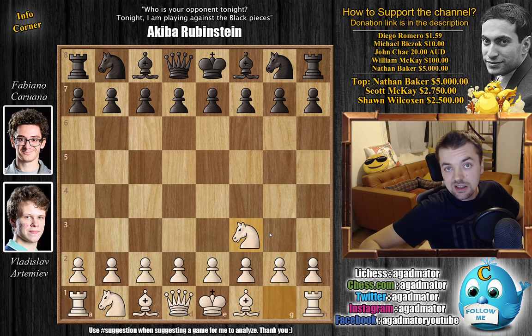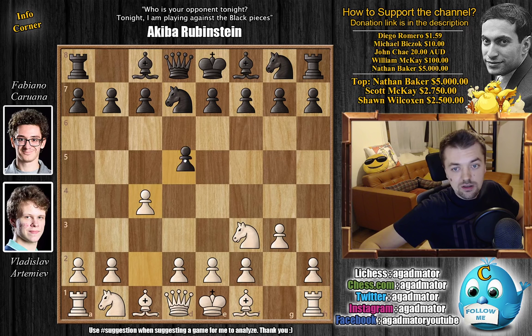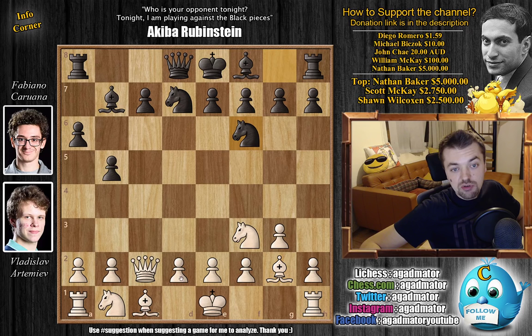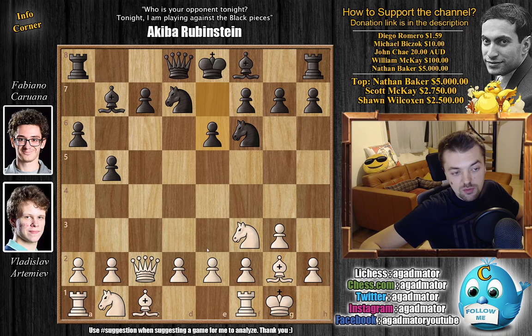Artemiev opens with Knight to F3, so the Reti opening is on the board. We have d5 by Fabi, and now g3 — the King's Indian Attack. We have Knight to d7, and now c4. Fabi captures, d captures on c4. Queen a4, going back after the pawn. And now a6, preparing b5, which would cement that pawn on c4. So of course Artemiev captures it, and b5, pushing the Queen back. We have Queen to c2, and now Bishop to b7. Bishop to g2, Artemiev continues development. Knight to g2, f6, and now castles. We have e6 by Fabi, preparing to develop the dark square Bishop, and d3 — Artemiev does the same.